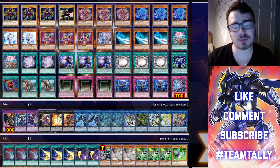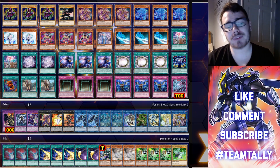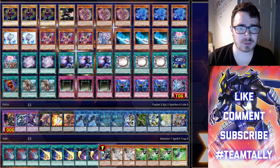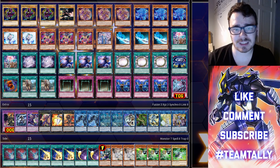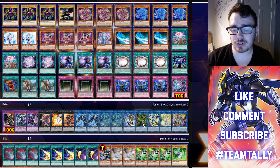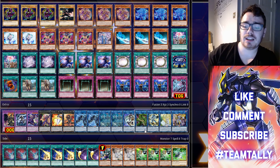For the side deck: Dark Ruler No More — go second, negate their board, set up your own. Lightning Storm for massive advantage. Cosmic Cyclone is great against Eldlich. One Pankratops for spot removal. Two Ash Blossom. Scyframe Gear Gamma is good this format — if your opponent tries to ash your spell, you hit them with Gamma, giving you two differently named monsters for Verte Anaconda. Since Verte needs two effect monsters, Link Spider turns them into Verte, setting up Dragoon.